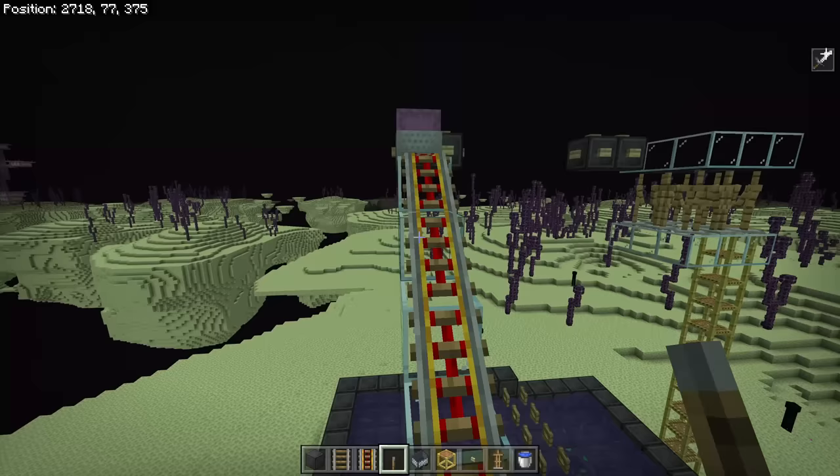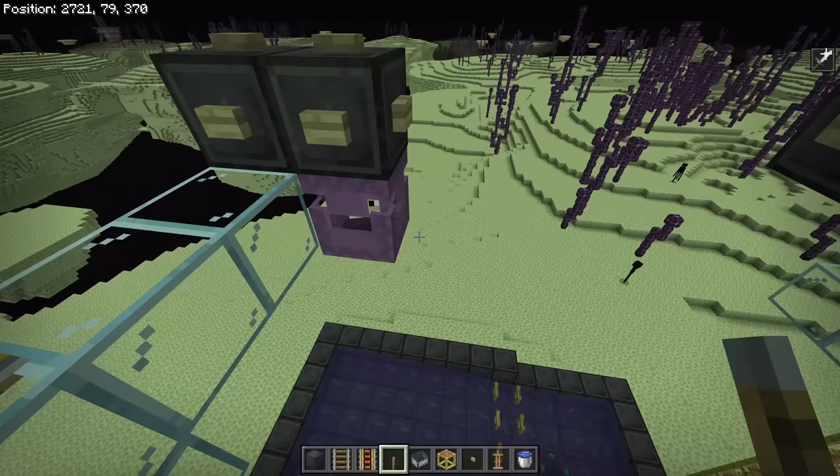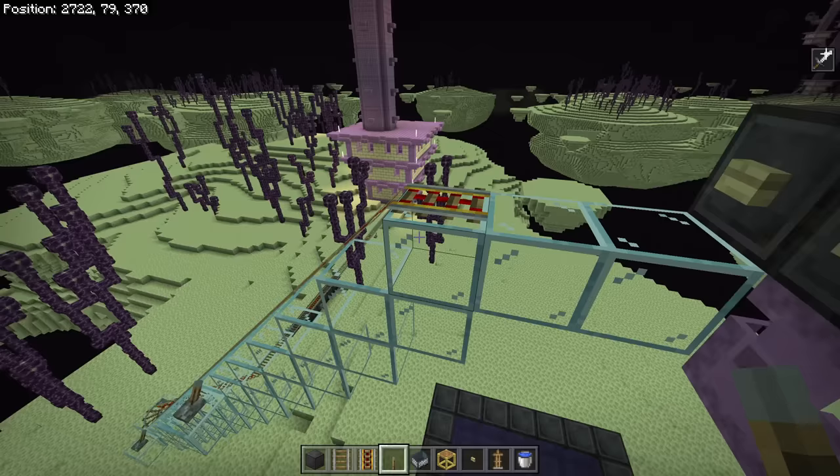Once the shulker gets up here, give that a whack. He might attach somewhere you don't want — if so, either he'll automatically teleport to an available spot, or log out and log back in and he will teleport his way over there. Just give him a few seconds.